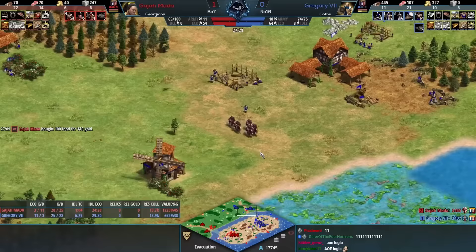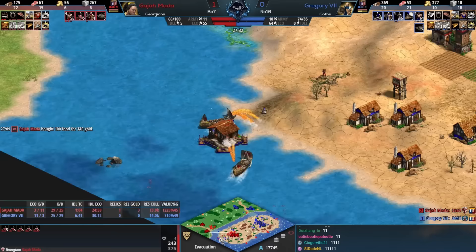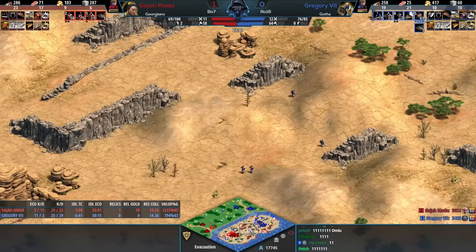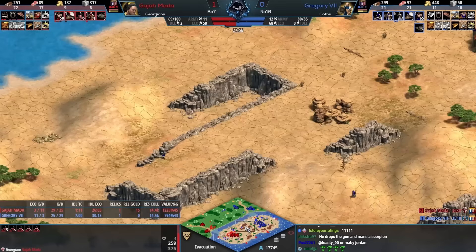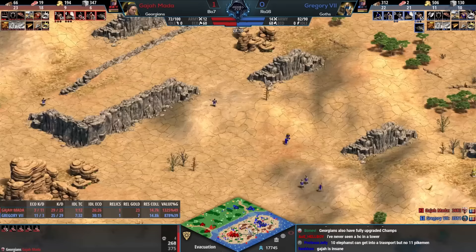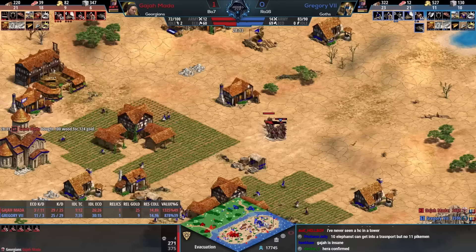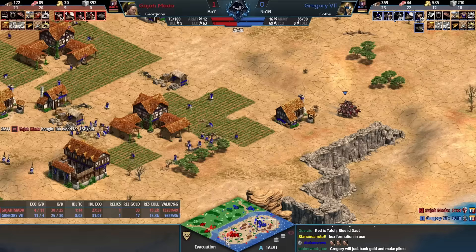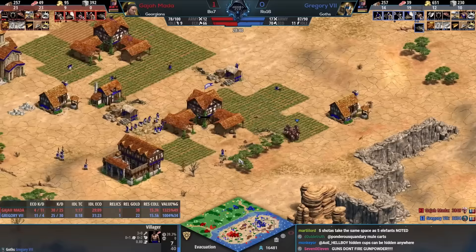That doesn't take away from player skill — it just comes back to how hard they have to work on a map like this. You just have to defend all over the place. The multitasking has seemed fairly good for both of them, and especially Gajamata in particular is just so precise with his unit movements, making sure he is eking out every little bit of value he can with his cav.